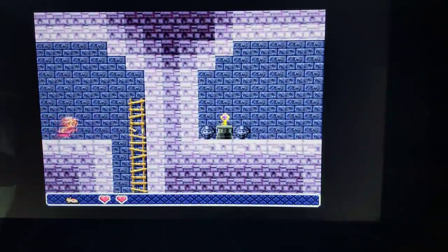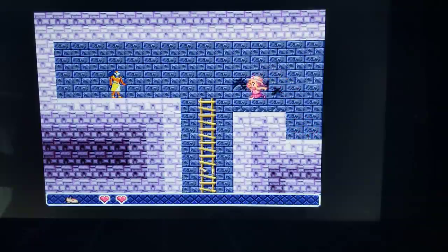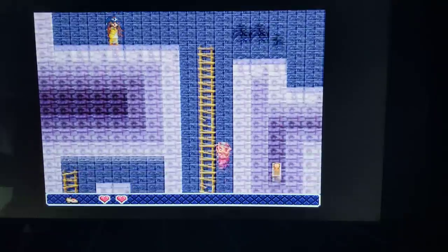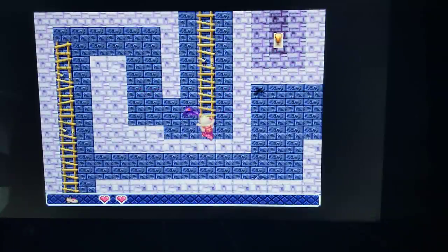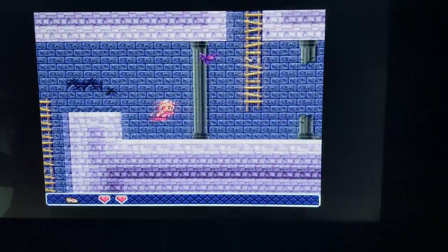You have to find things to bring — like there's a key there. You have to find that key and bring it to someone else and they'll unlock something for you. Like this guy wants a certain kind of key. I can't kill the bat yet and I can't jump up there yet, so I'll come back to that later. Something to keep in mind.